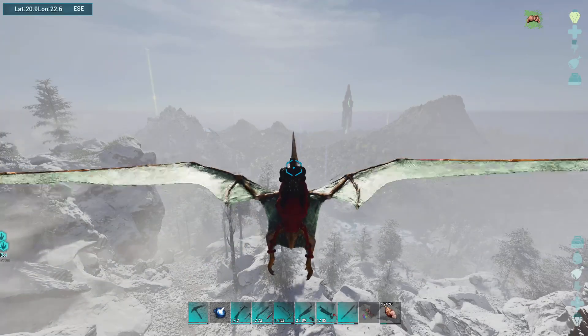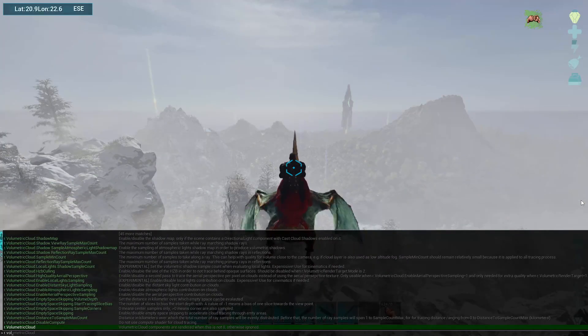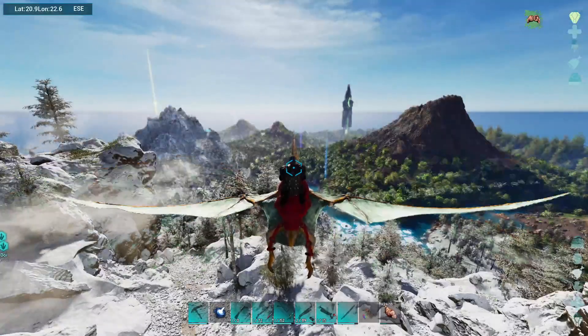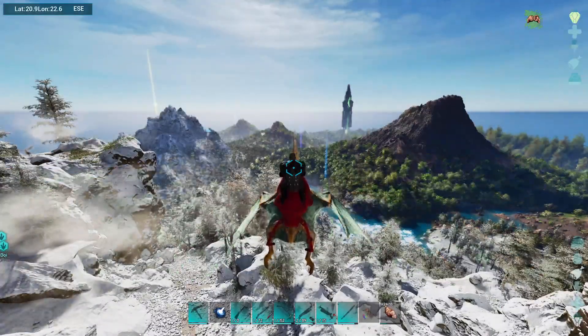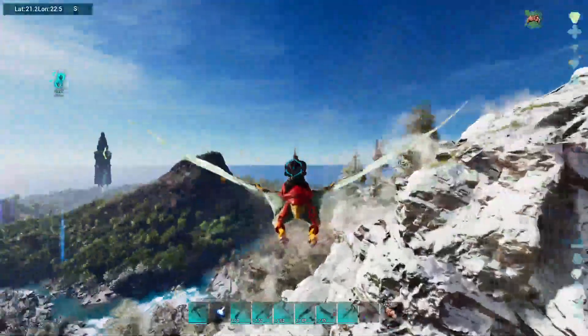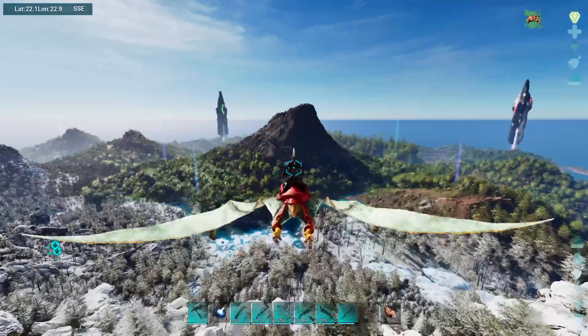The second command you're going to want to do is, again with the tilde: r.volumetric fog — set that to zero as well. Now look at that! You can see all the dinos, all the metal nodes. You're not going to have to worry about going into that Silent Hill fog that rolls in 98% of the map half the time.